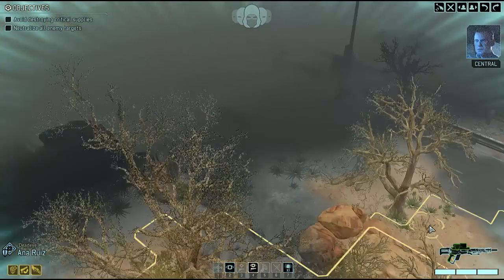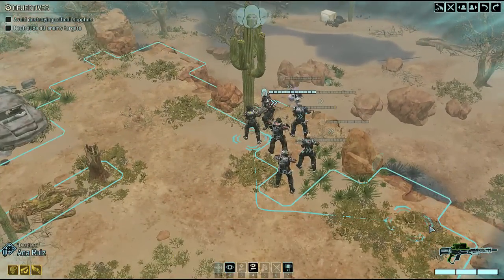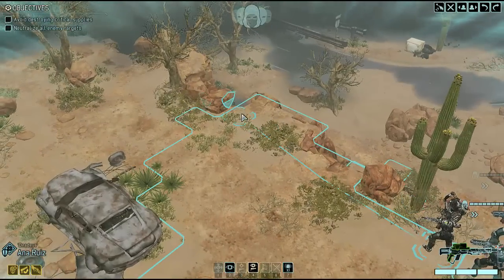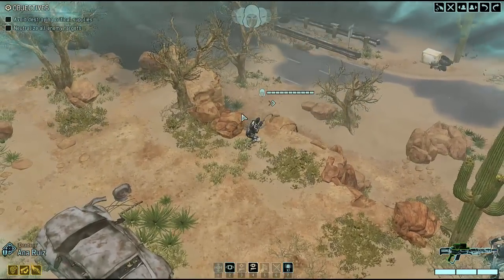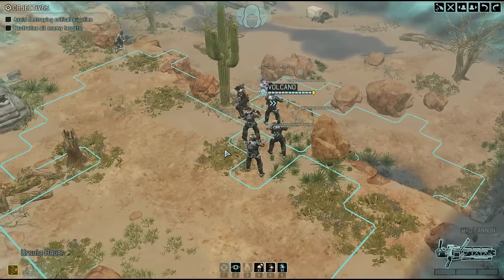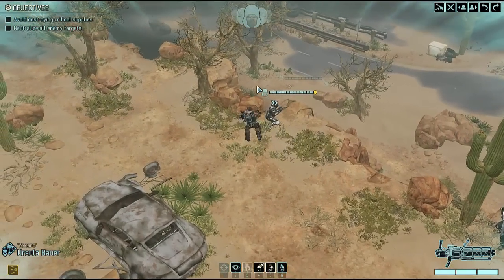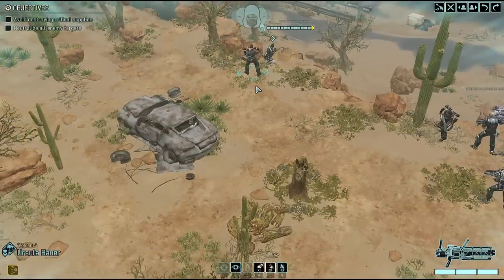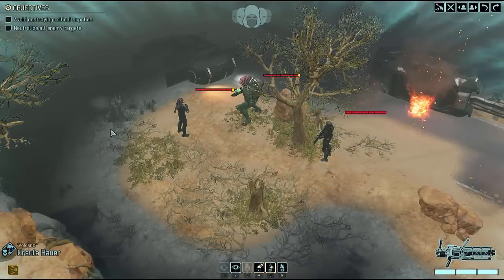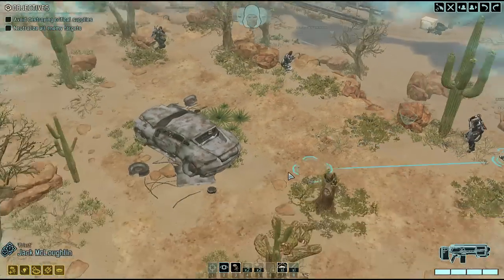The disabled Advent convoy is just ahead — engage and eliminate all hostile forces. Hey folks, how y'all doing? This is Conor coming to you with another episode of XCOM 2. Today we're taking on an Advent convoy, as Bradford says, that's got a number of alien hostiles with it. The good news is we have a pretty skilled squad. The bad news is it's not my go-to first stringers — a couple of our first guys got hammered pretty hard after last mission's sabotage. On the plus side, it doesn't seem like we're under any time limit, which is good because I really don't want to have to rush.